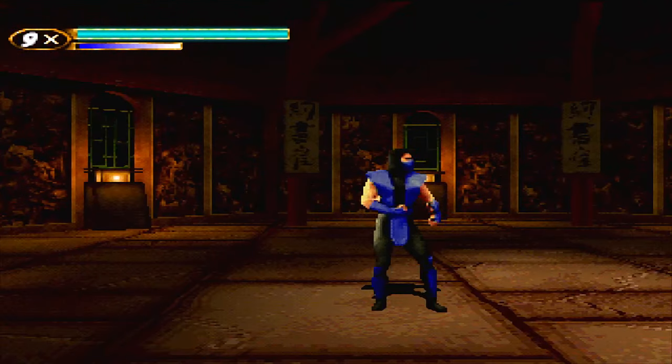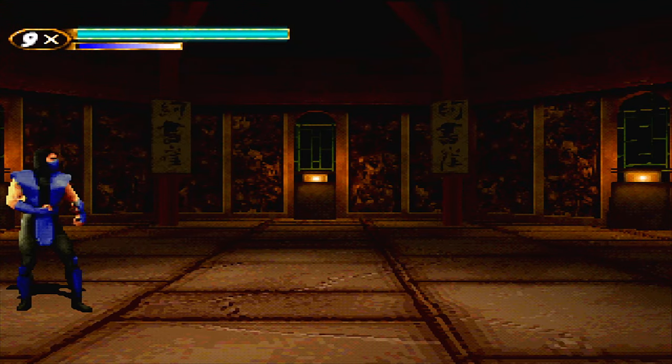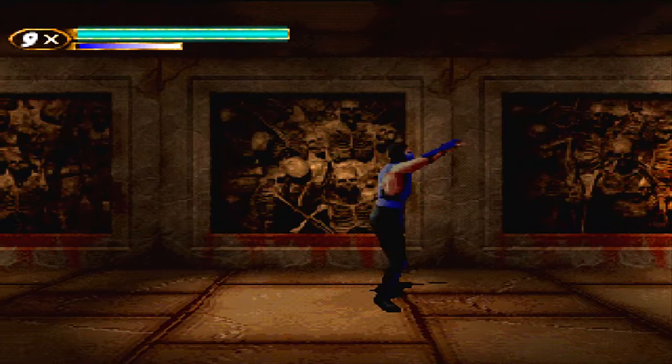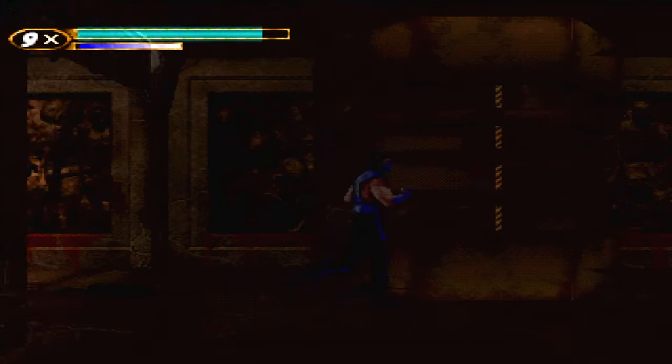Our first mission is to steal the sacred map of elements. So, jump kick, jump kick, jump kick. Sometimes that guy will get you. Just keep jump kicking — that's the secret right there. Do jump kicks.